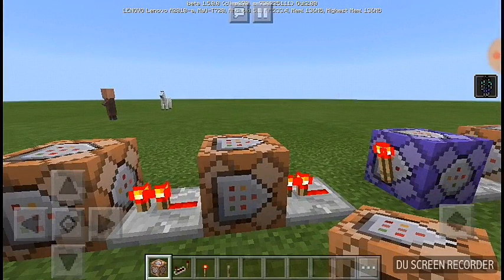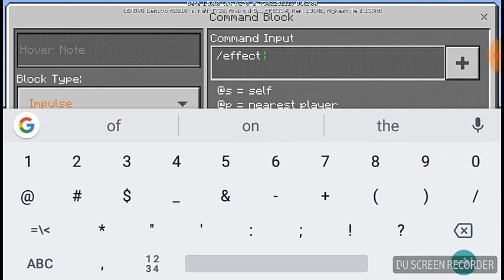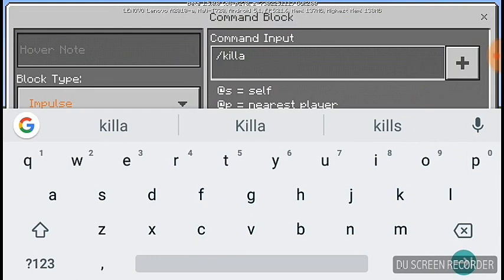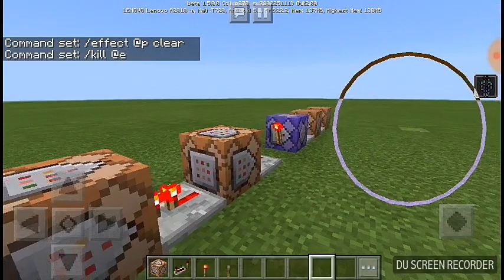Add another command block and type in /effect @e clear, because you want all the invisibility turned off. And in here type /kill @e so the mob you turned into will really die. A little brutal, but a good idea.